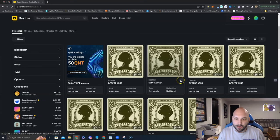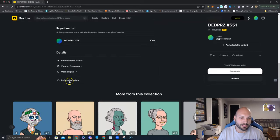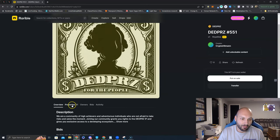If you have it already, you click here, scroll down, and hit refresh metadata. Give it a couple seconds, maybe a couple minutes. And now you notice this image didn't change yet, but the properties did.